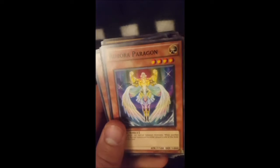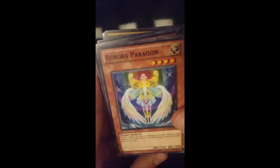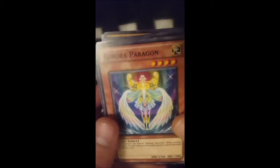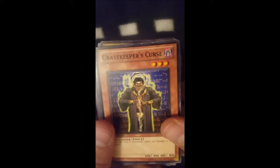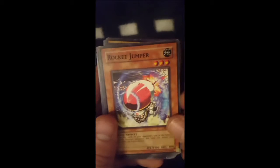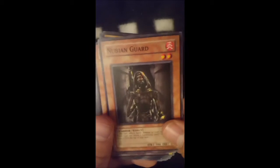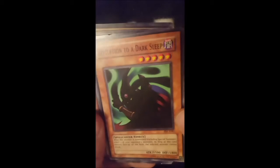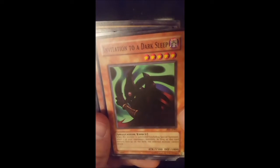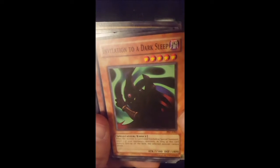Now on to the monsters and we have this really nice looking Aurora Paragon — that looks pretty cool. Gravekeeper's Curse following up with the other Gravekeeper's card. Rocket Jumper, Nubian Guard. Invitation to a Dark Sleep — I actually really like this card. When it's summoned, select one of your opponent's monsters and it'll leave the field if the selected monster cannot attack.